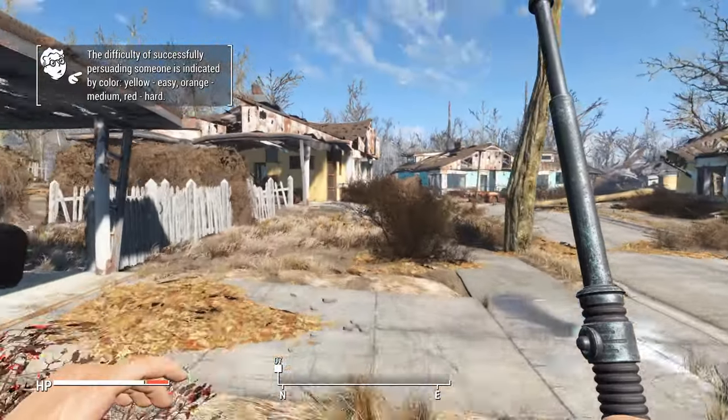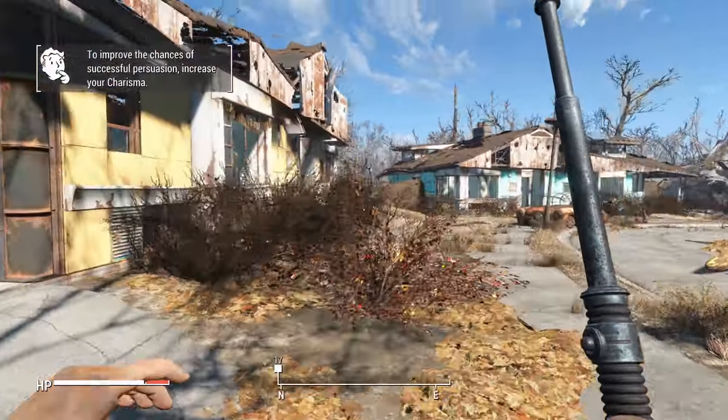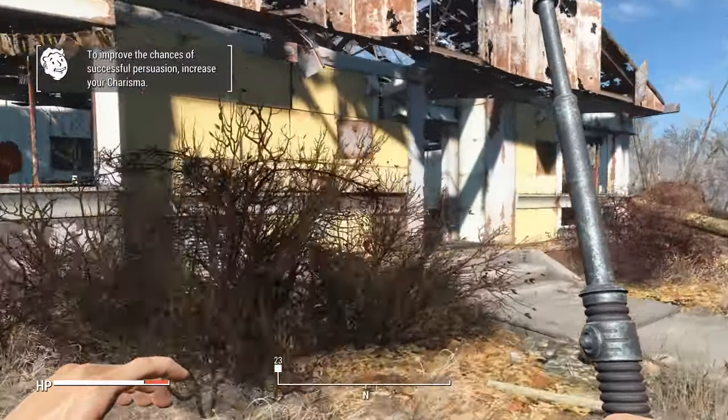The house next door to your starting home will have a safe in the bedroom, once again providing useful loot.